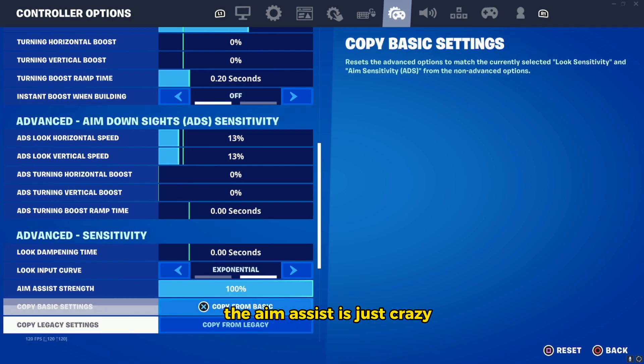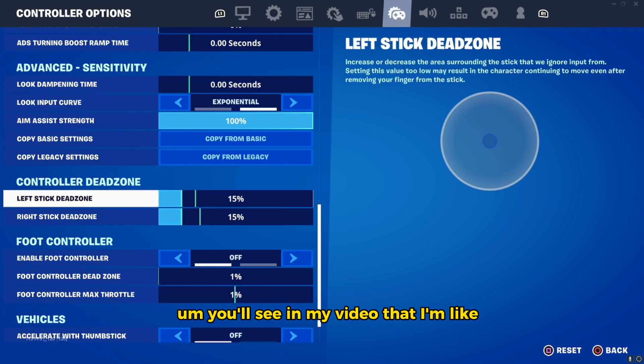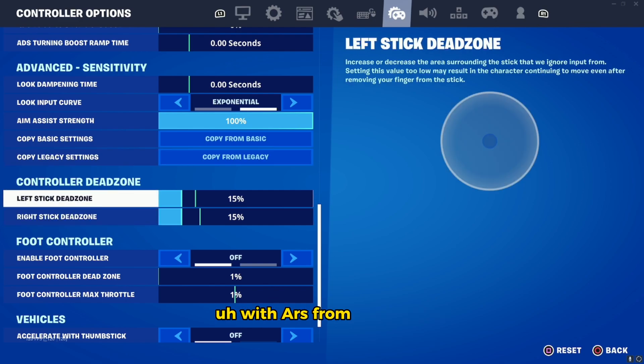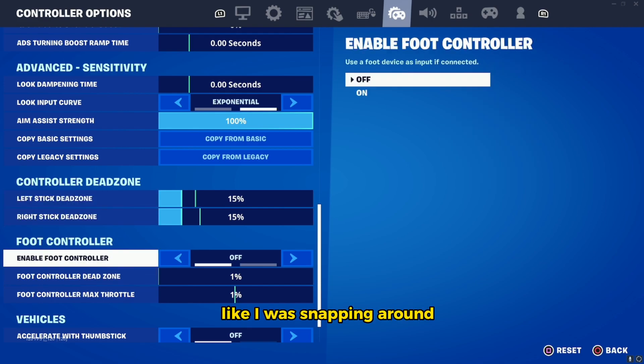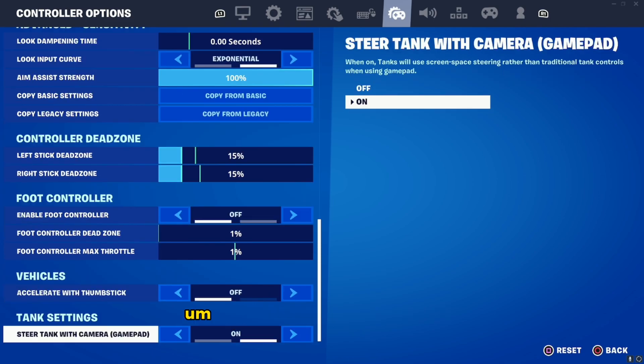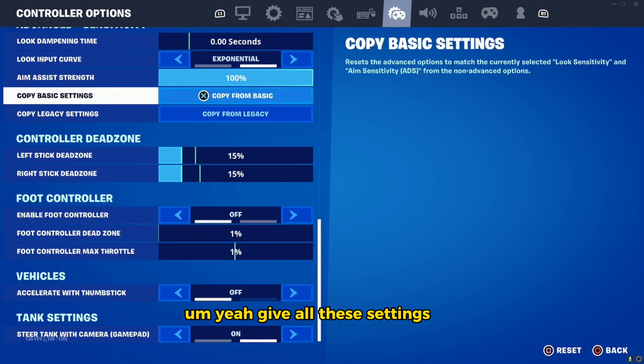Look dampening time: 0 seconds, and use exponential. The aim assist is just crazy — you'll see in my gameplay that I'm literally just snapping on heads with shotguns, ARs from long range, everything. It's a really good setting. Dead zones at 15 feels really good. I used to have it at 5 but it felt a little too snappy.